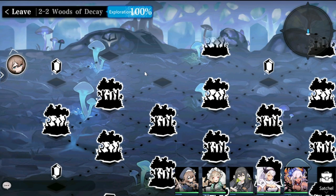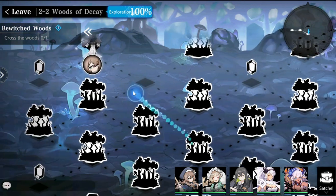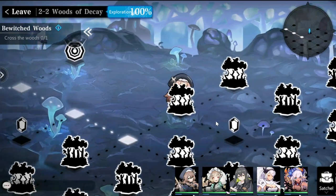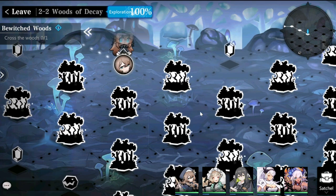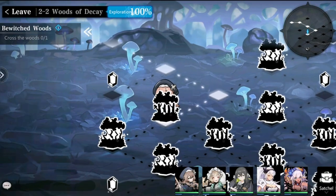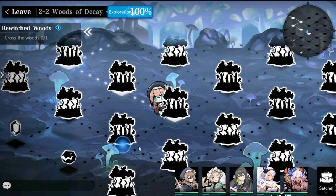You can't pass through certain forest tiles, so you have to weave through the maze. If you go through the wrong forest path, you go back to start. It's essentially a puzzle quest — you just have to pick the best area to go through.